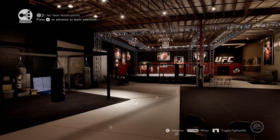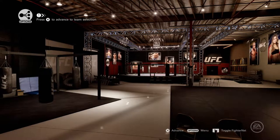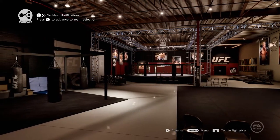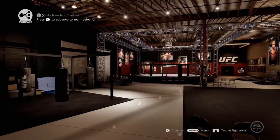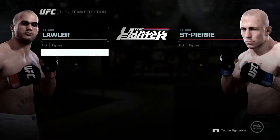Hey guys, welcome back to career mode in EA UFC. We won our first fight and we're going into the Ultimate Fighter TV show. The next stage is finding out whose team we're going to be on — either George St-Pierre's team or Bobby Lawless's team. Let's see whose team we're on.